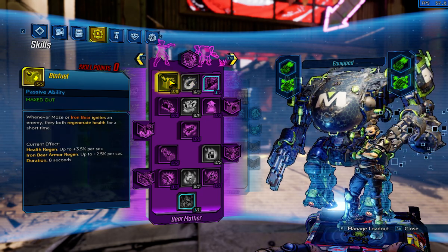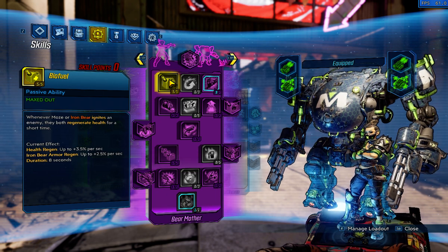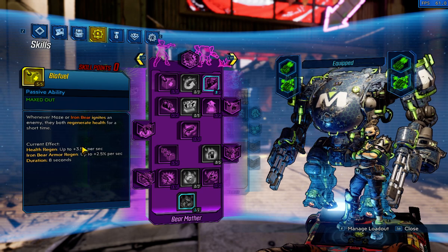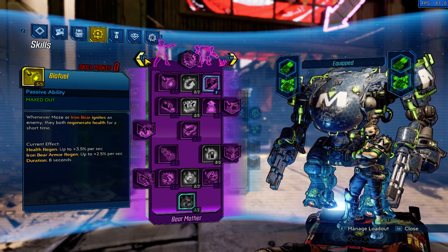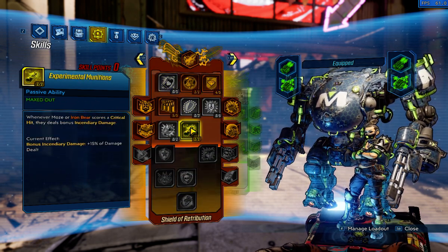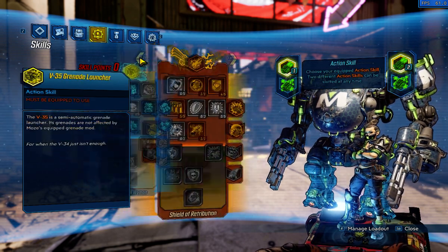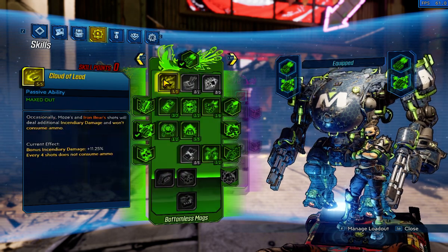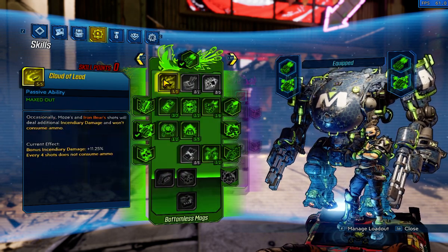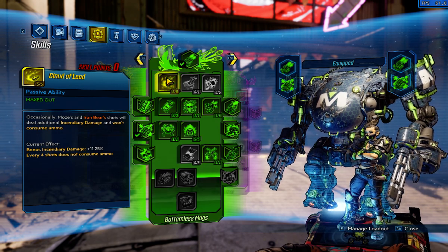The other way we're going to heal is with this skill here — whenever you ignite Mow or Iron Bear, you regenerate health. It's really strong when you have that big of a health pool because it goes by a percentage of your max health. The other way we're going to be healing with that ignite is by using Experimental Munitions. Since we're not using splash, we have a couple points in Skagged In, but cloud of lead doesn't really seem to ignite much, so I'm not sure on that.